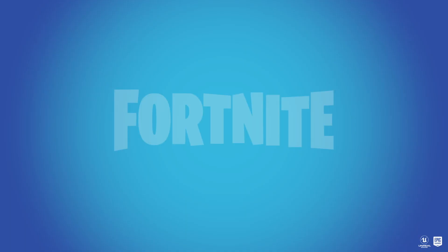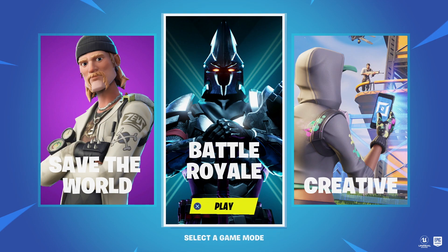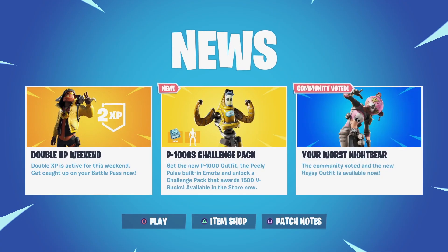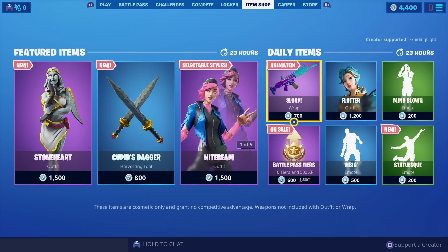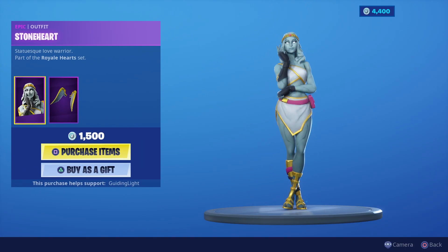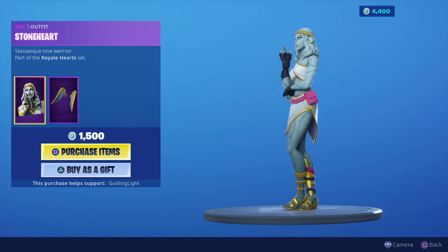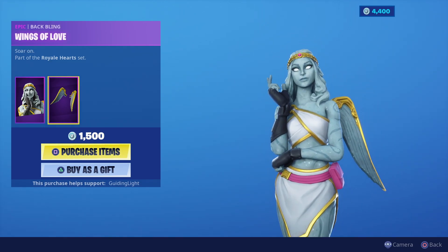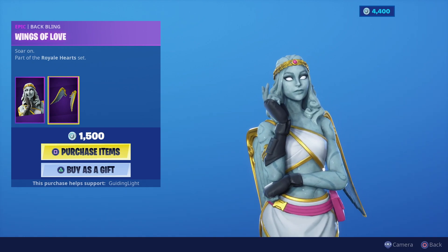There's a skin that's been long awaited for two or three weeks. This skin has actually been in Haunted Hills — they created a statue of it two or three weeks ago, and that's immediately when we knew it was going to become a skin, because the files connected to that statue were way bigger than any other statue files we've ever found in Fortnite.